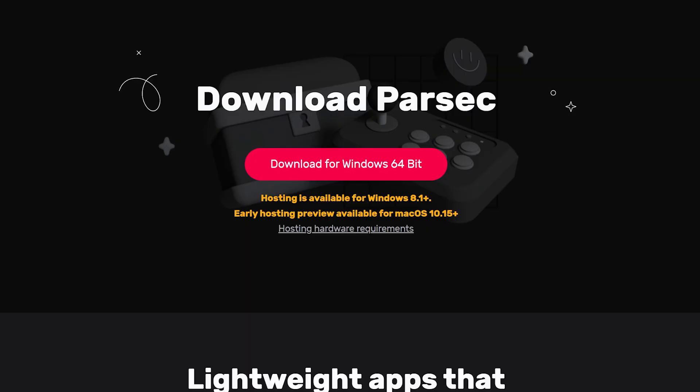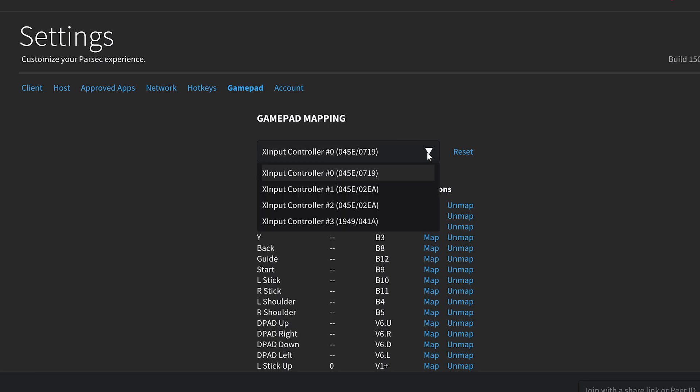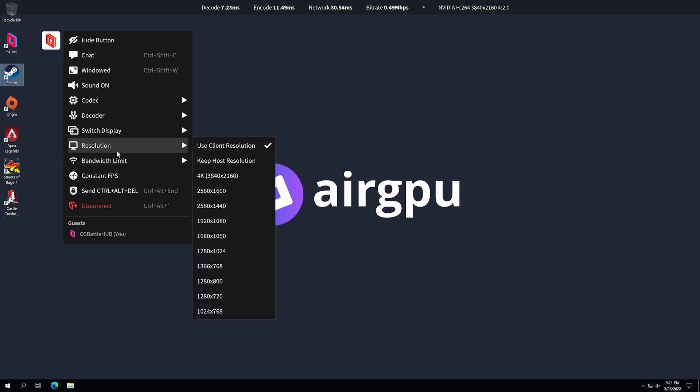Also note that Parsec is one of the best cloud streaming apps out there. This makes integration between your Windows PC and your cloud machine, or your Android device and your cloud machine, simple with very little latency.